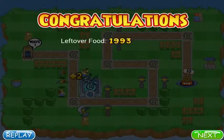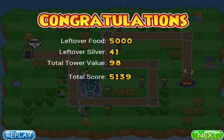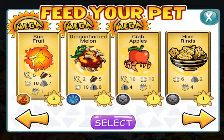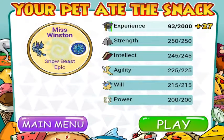And I'm done. Okay, so that was Unicorn Way, and let me feed my pet. In the main menu, you can select whether or not you want to feed your pet when you're done with the map.